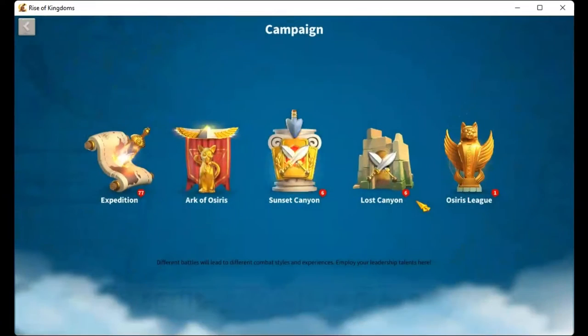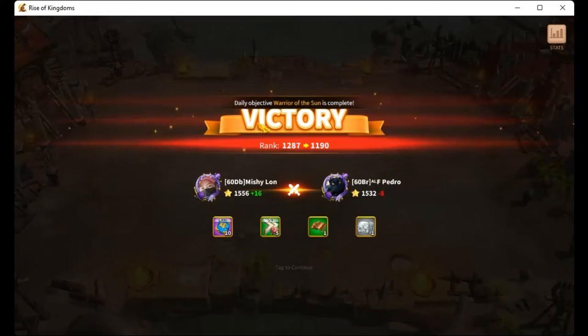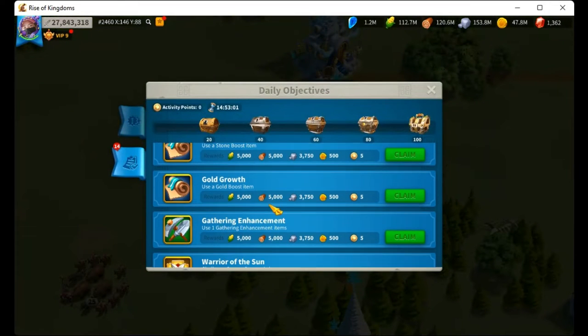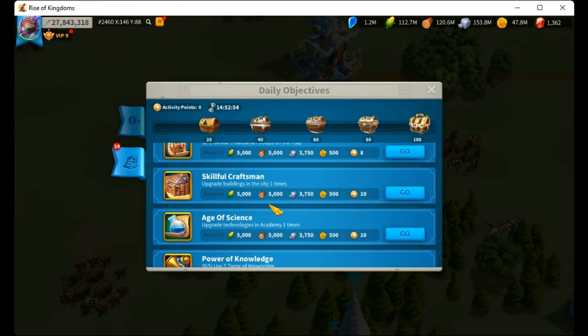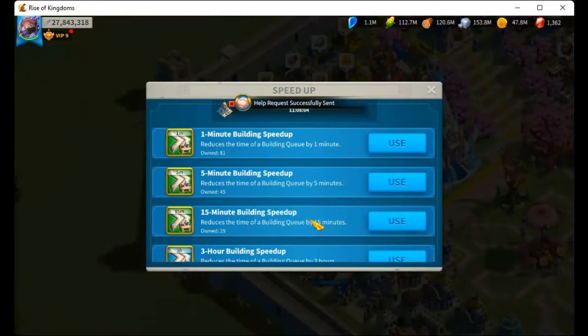Warrior of the Sun. Daily objective Warrior of the Sun is complete. Upgrade buildings in the city one time.